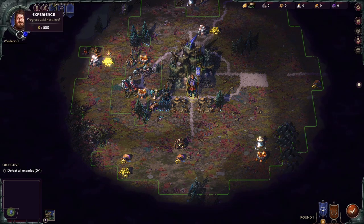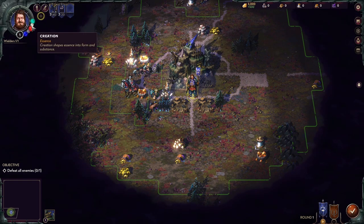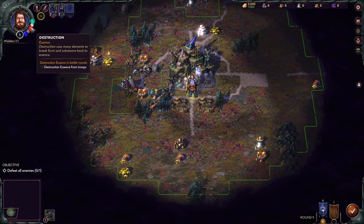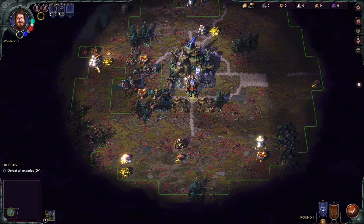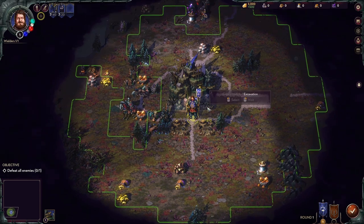We also have his level, experience, and essence. Essence is like spellcasting mana, but there are different types: order, chaos, destruction, creation, and arcana. Depending on what kinds of units and what kind of leader you have, you generate different kinds of these magics during battles, and then you can use those on different spells. We'll cover combat more in the next episode.